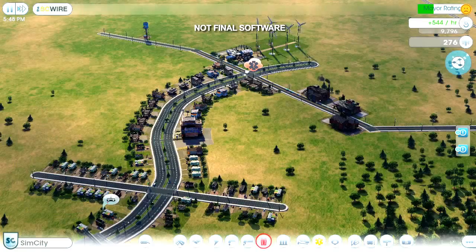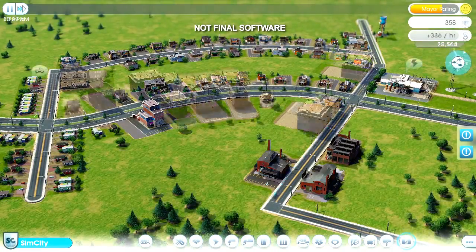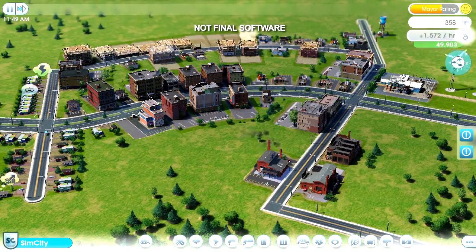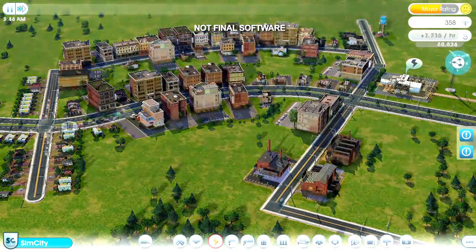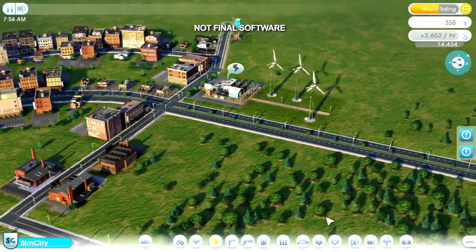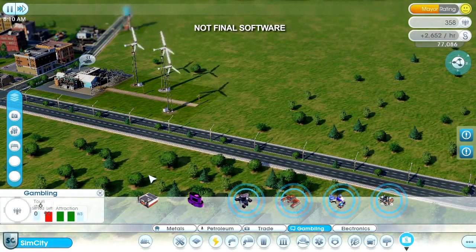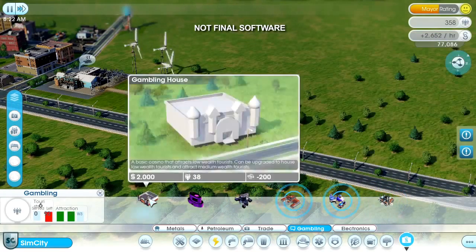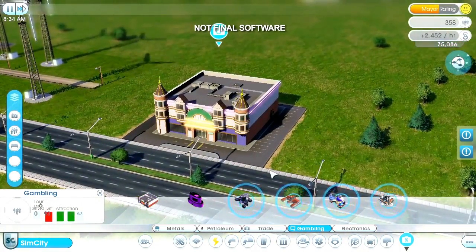Now that I have a solid foundation, it's time for me to start specializing in gambling. I've jumped forward a few days — my city's a little bigger and my population has grown. One of the new things you can do in SimCity is to create a big business. I'm ready to start building up my casino empire now. Casinos can generate large profits, but only if you can get enough tourists through the door. I can't immediately start building a fancy Las Vegas Strip — I'm going to have to earn it by starting small and working my way up to greatness. Each casino caters to a different wealth class of tourists: these casinos cater to lower class, these to middle class, and these to upper class. I only have enough money to place this small gambling hall, but if I can make it profitable, I'll be able to unlock bigger and more expensive casinos and attract wealthier tourists.